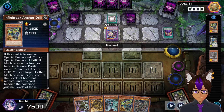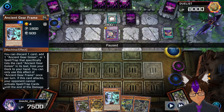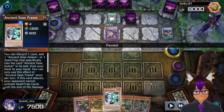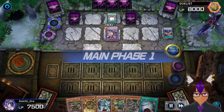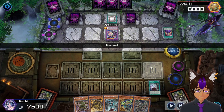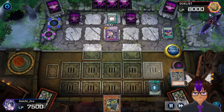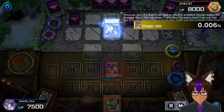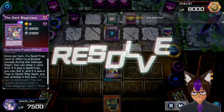However, now I definitely have the advantage because I have the Pharaoh's Luck. Look at this - shining draw! I draw Power Bond, the best card to draw in this situation. He doesn't have anything to negate spell/trap cards, and look at the card I bring out - he doesn't read it either. He draws and uses the effect - cool, that's fine.